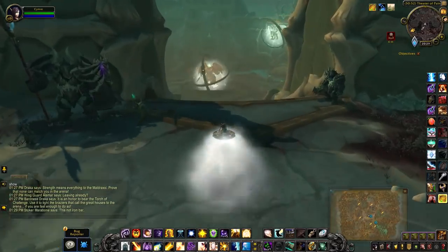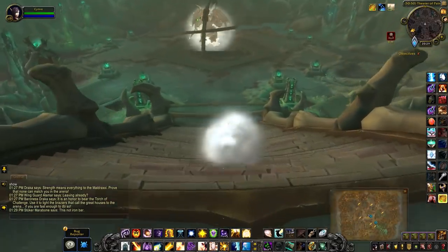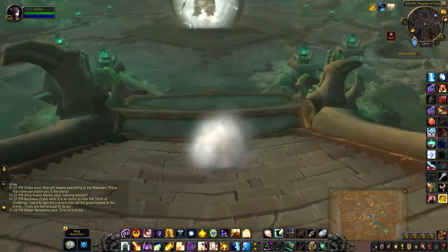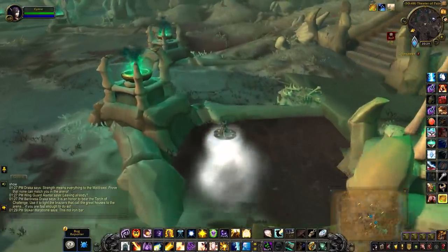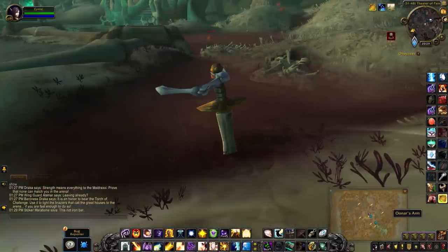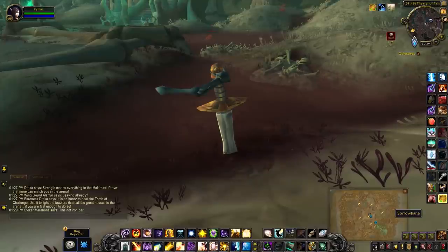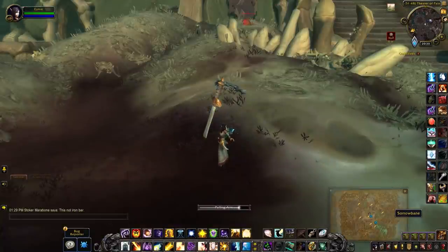When you arrive at the Theatre of Pain, just head downstairs and you'll find both items on the right-hand side. The sword will be sticking out of the ground and Onar's Arm will be attached to the handle. When you loot the arm you get credit for the pet, and when you loot the sword you get credit for the treasure achievement.